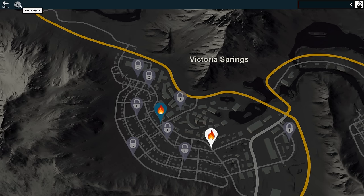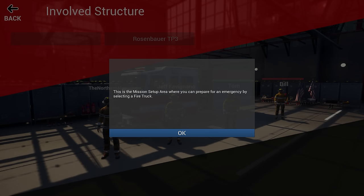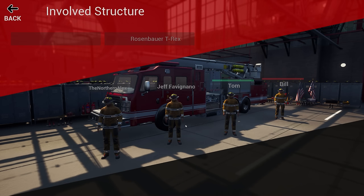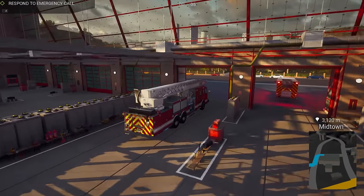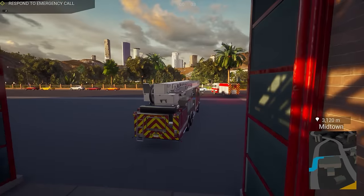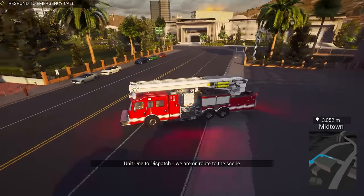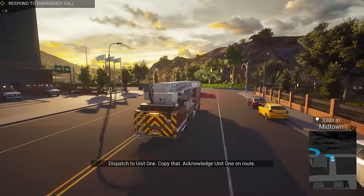When you click on multiplayer or the session browser, you should see me. This is the mission setup area where you can prepare for an emergency by selecting a fire truck — which you are driving today, by the way. We are going to take the T-Rex, my personal favorite. Alright, so you're driving with your wheel setup, it should be pretty smooth. Oh, there's the lights and sirens. Alright, so we're on our way now to the fire.